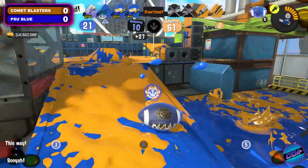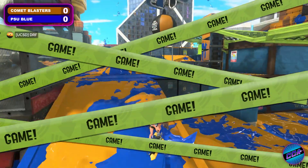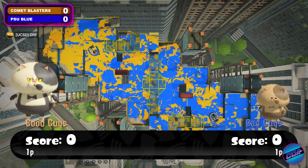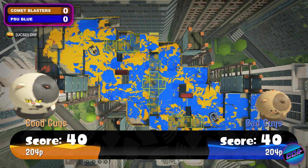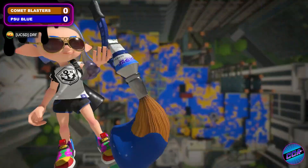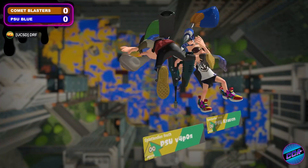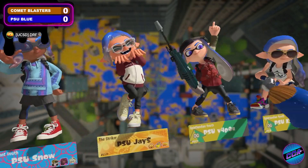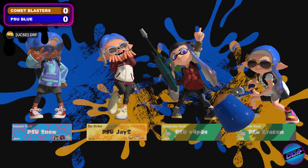It was such a valiant effort there. Comet Blasters definitely gave Penn State a little scare at the end. As soon as I saw three down and they had all the specials — they didn't use any of their specials to get that three down. They used the one hammer, but otherwise they were all set up for a huge push there. That one suction bomb on the side of Penn State really saved their butts. Sometimes just one well-placed bomb is all it takes to end a push.